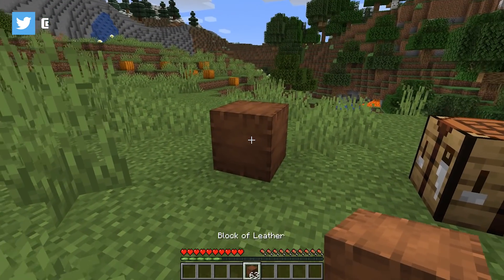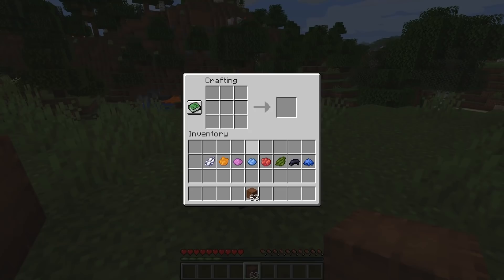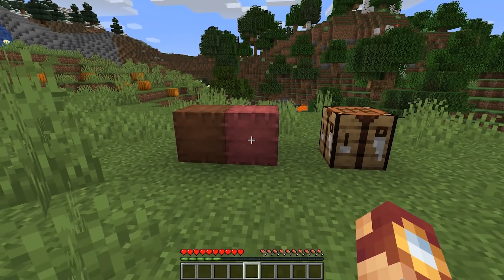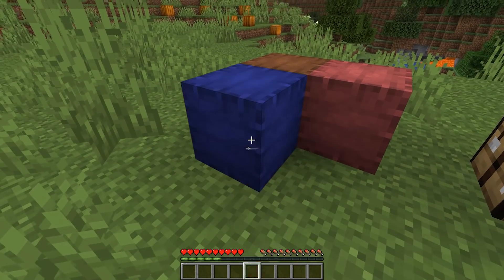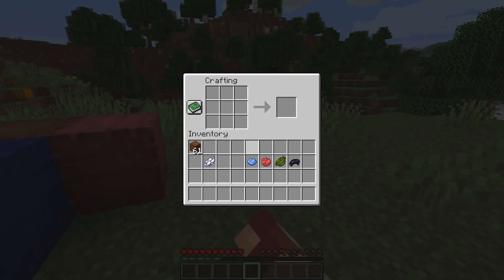Let's add a leather block to Minecraft — a block made entirely out of leather. And not just that, you can dye it any color that you would like. At surface value, it seems a little bit like a cursed item, but imagine the building possibilities.